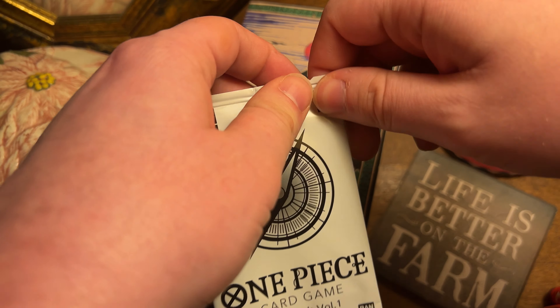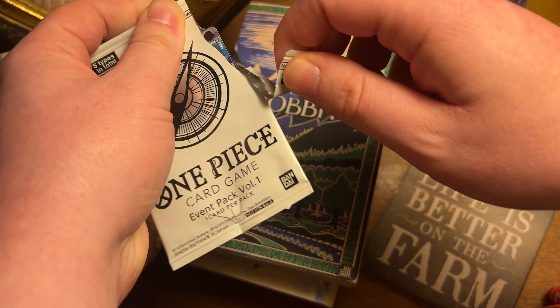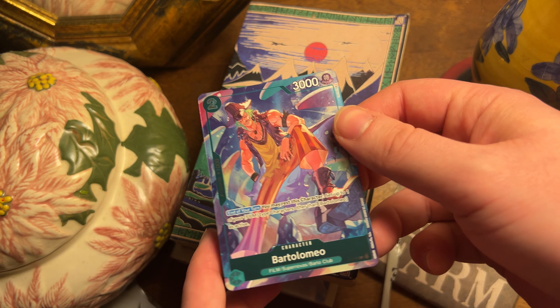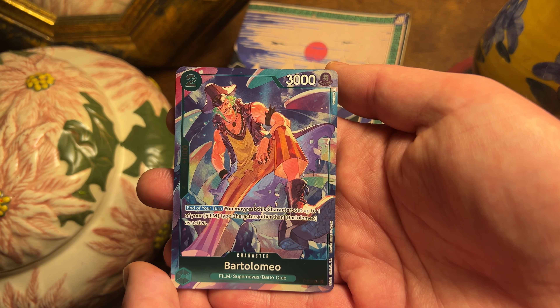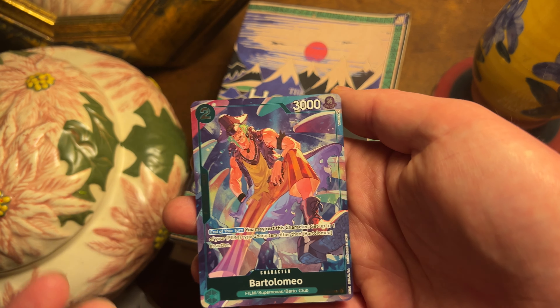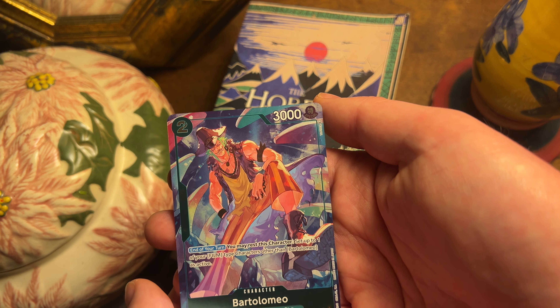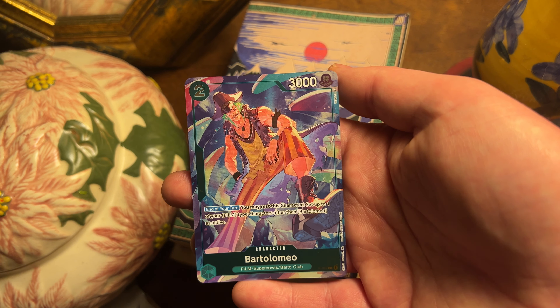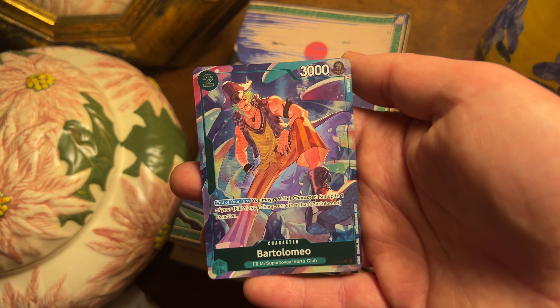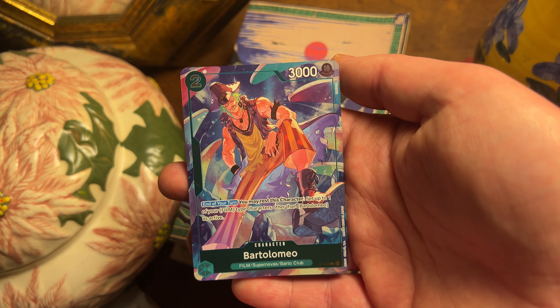Alright, let's just do the slit thing — here we go, yeah, there we go, perfect. And yep, there are no other cards in event pack one that have this cost. Super easy to see — you can even see the color, so you can know if you've got a Sengoku or whatever.